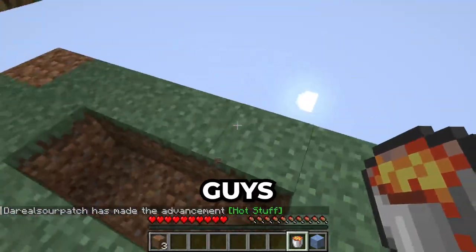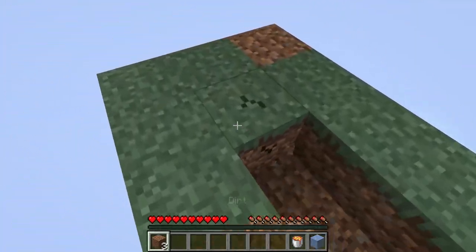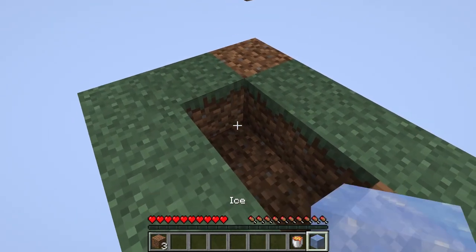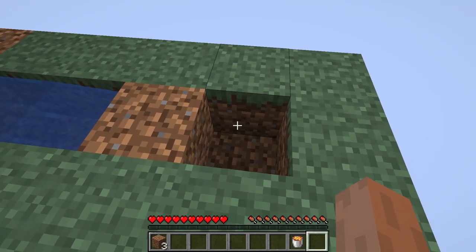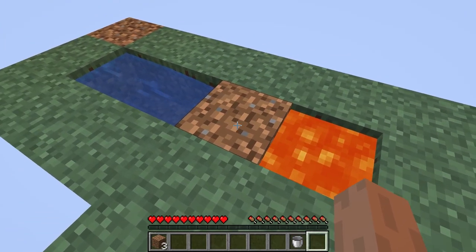I looked up how to do it, not even gonna lie. I think if you put ice here, let it flow, and then it flows into the lava, that should work. If it doesn't, the series is done.